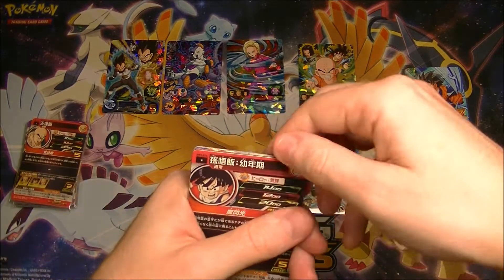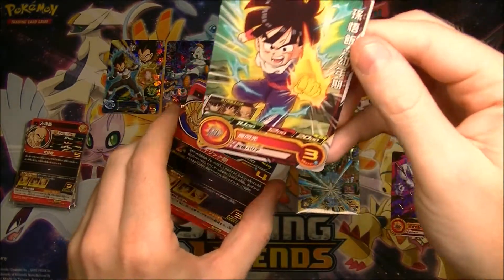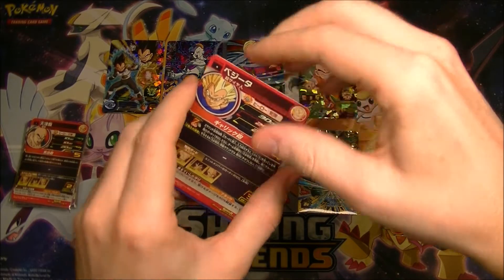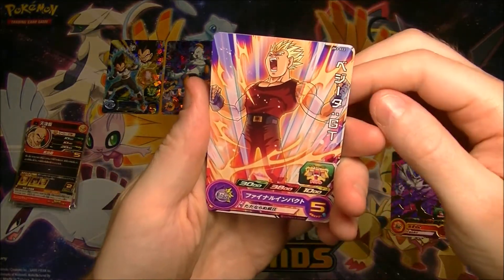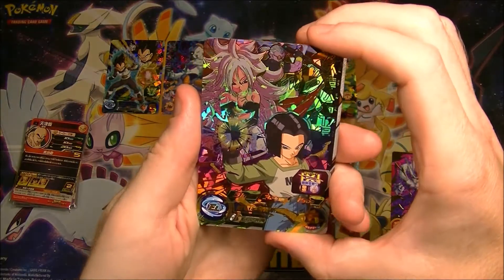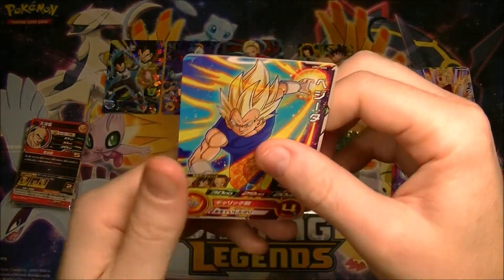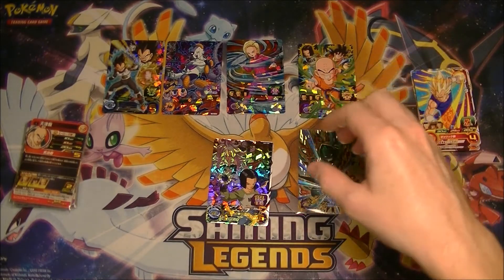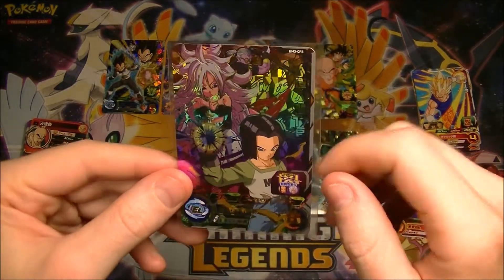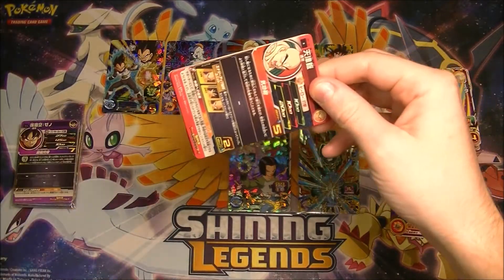Let's have a look at the next pack. We got Trunks Xeno. We got Kid Gohan there. I always used to like good old Kid Gohan. We got Vegeta GT. He looks very different actually, with the old tank top. I think this is another CP card — Android 17. Look at that rainbow one, they look so nice. But they're generally worth nothing. We got Vegeta again. I'm still sleeving them up because I like them, I'm going to keep them for myself. Look how shiny that is — it's a ridiculously nice looking card, considering it's probably worth not a lot. Maybe a dollar, if we're lucky.